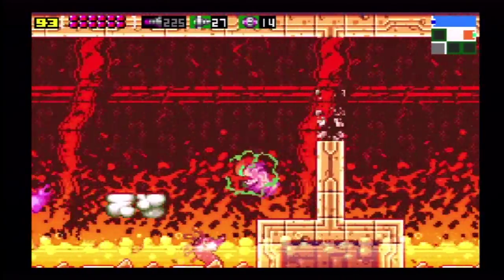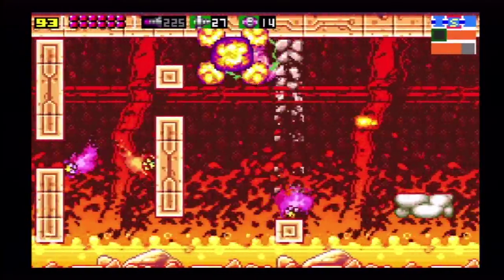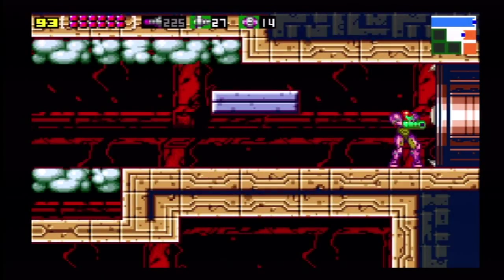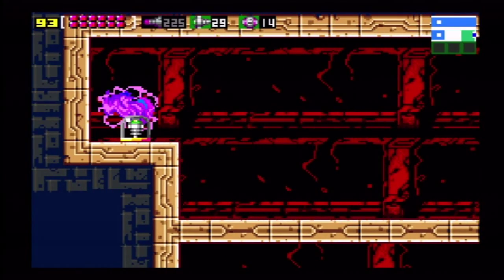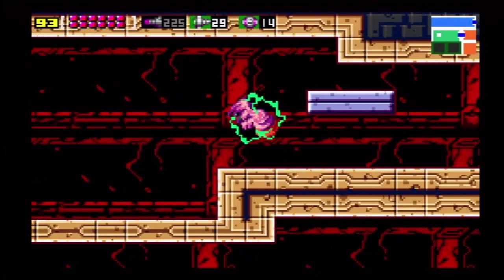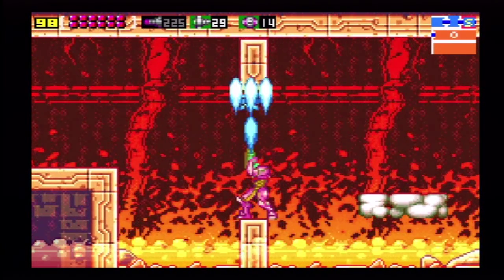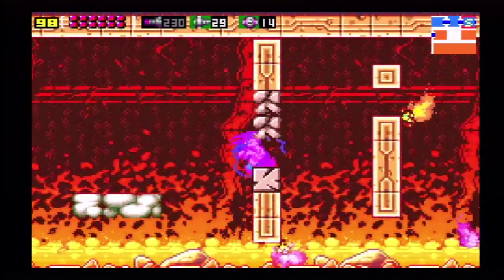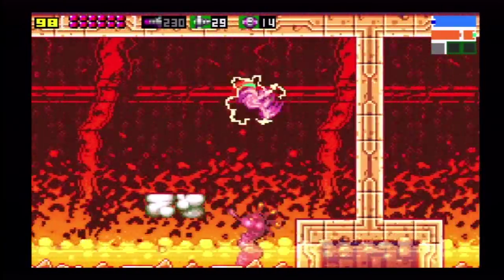Just keep heading on through. I missed an item over there, I'll get it later. You want to bomb up there, then time it — if you don't have the space jump like I do, you want to time it or go over there. And there is your last super missile tank. To get the item I missed before — it's a regular missile tank. We have all the super missile tanks, and it'd be kind of idiotic to put a power bomb there because then anybody could get the power bombs early.